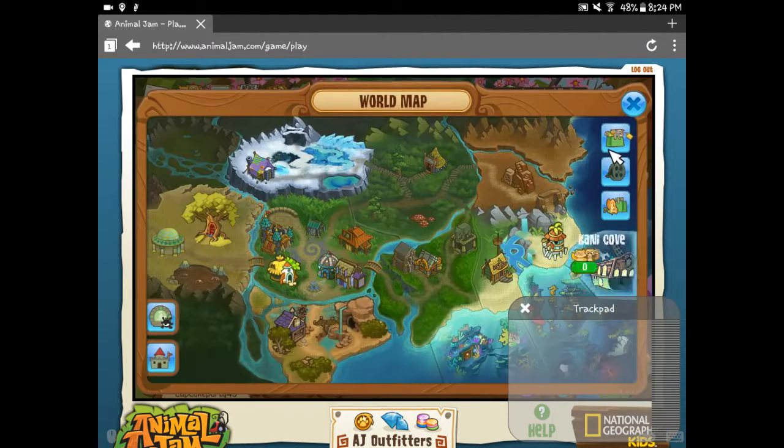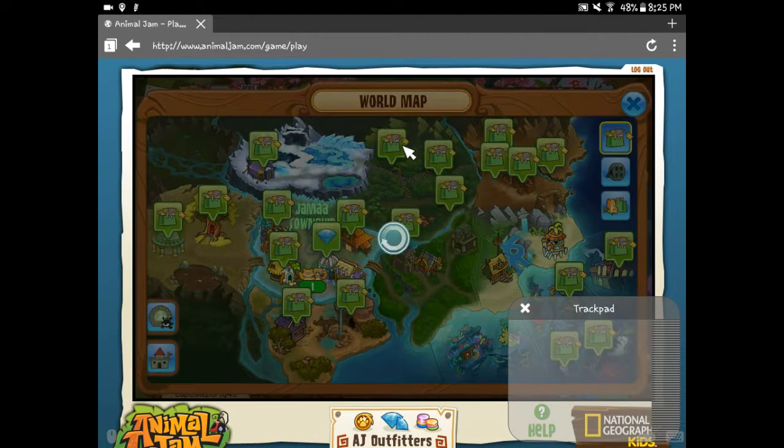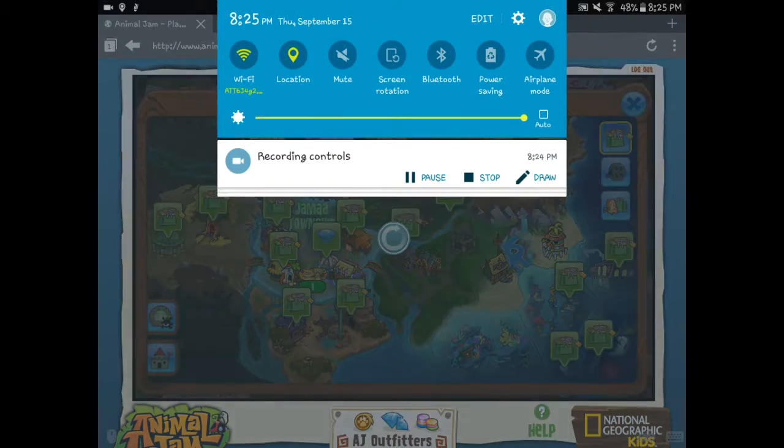Let's head up to the diamond shop and go look at what we got over there and get a lemur. I'm not going to spend my diamonds on more than one. But if this will load — because I don't think Animal Jam wants to load today. If you could load, that'd be nice. Hurry up, I don't have all day. Let me pause until this loads.